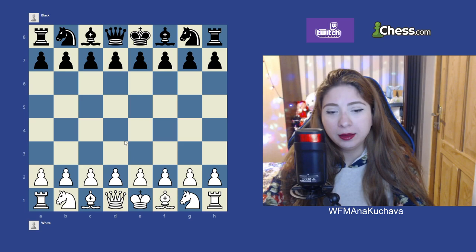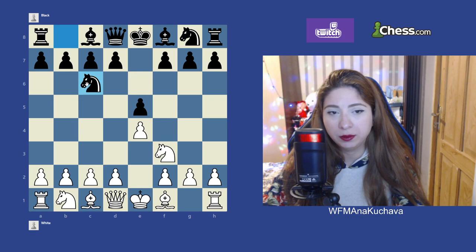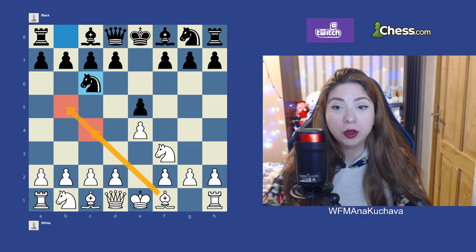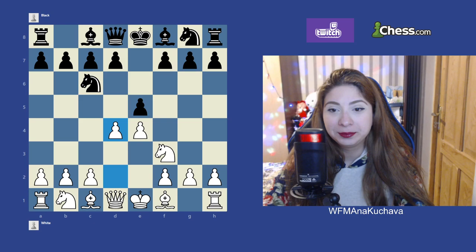The Scotch game begins with E4, E5, Nf3, Nc6 — the standard and technically best moves for both sides. Then, instead of Bc4 which is the Italian game, and instead of Bb5 which is the Ruy Lopez, we play d4. This is called the Scotch game.